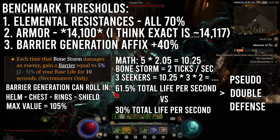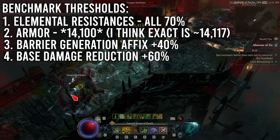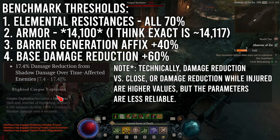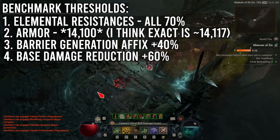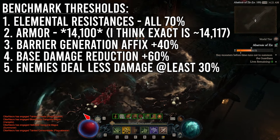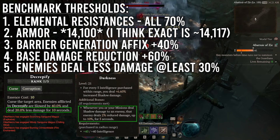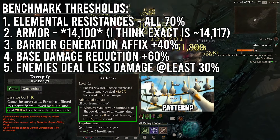So anywhere we can grab this affix depending on what variant you decide to run, we want it. Now let's talk about damage reduction. The most reliable and high-value affix we have is damage reduction from shadow damage over time affected enemies. We will apply this shadow damage over time by utilizing Corpse Explosion Miasma. We will also discuss a nifty little gear swap that will help with this. Another form of defense includes anything that makes enemies deal less damage, and the two ways Necros have to achieve this are Decrepify and the Darkness Glyph, which requires dealing shadow damage to an enemy multiple times to achieve maximum value.